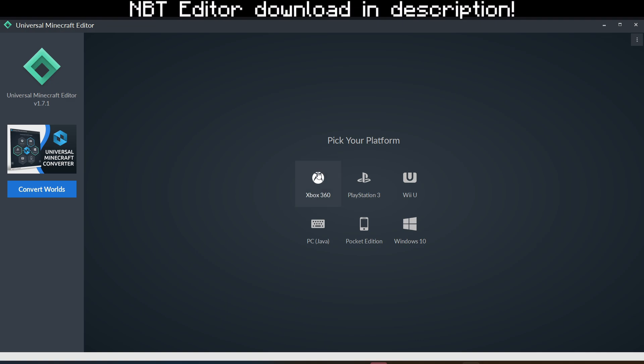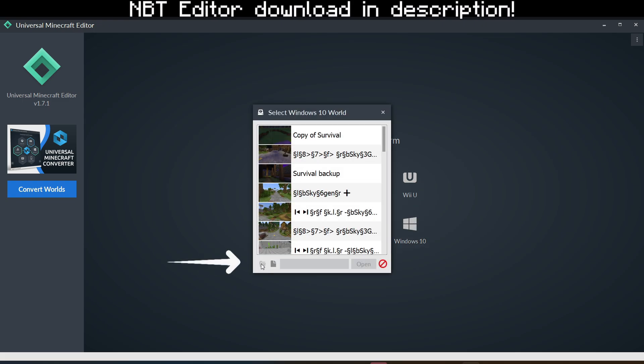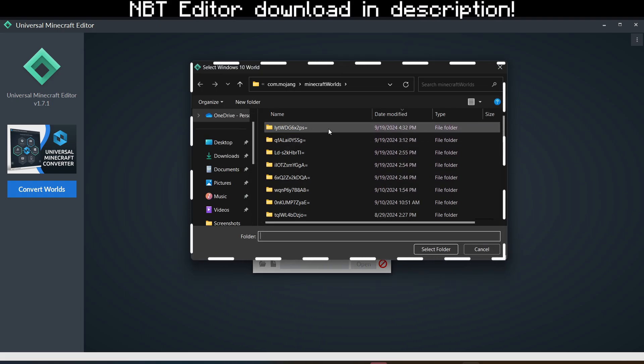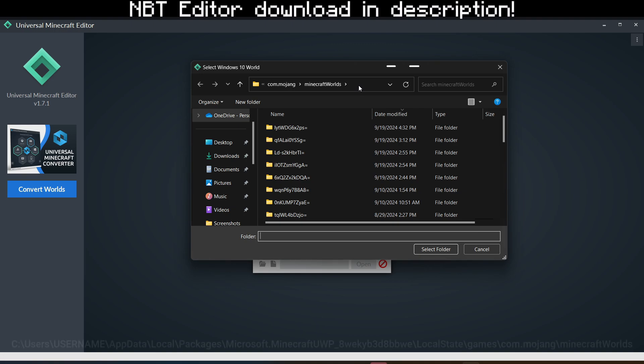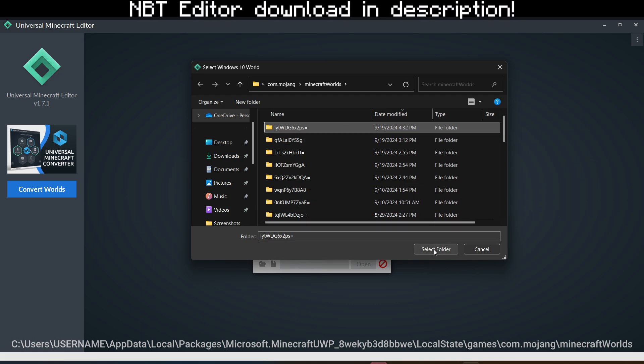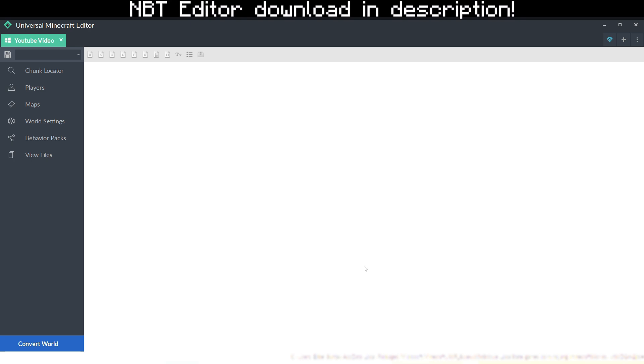So what you want to do now is pick your platform. These five right here are pretty much the same since they are just bedrock anyway. The only difference is PC Java because this is Java, and the rest is bedrock. So click on Windows 10 and it will give you a list of your worlds. If you can't find your world here, open the file folder icon and it will give you a bunch of your worlds. If you can't find this, you'll have to type it down in the directory — I will leave a copy-pastable directory in the description. Remember to change the username part because that can be different on any PC. Now open your world, select folder, and the checkmark means it's readable. Open it and it will give you a blank canvas.